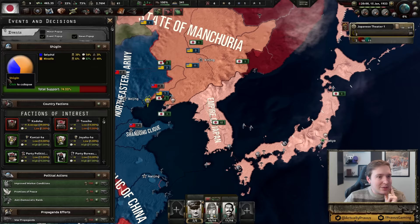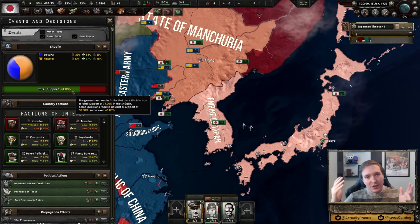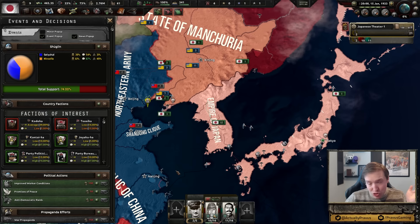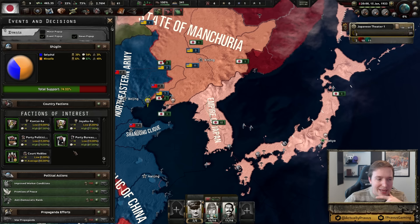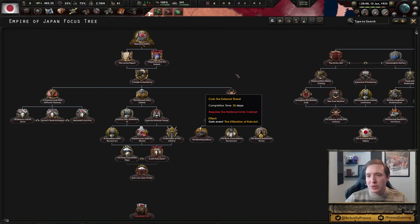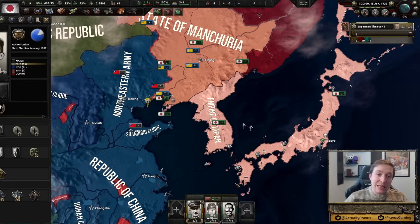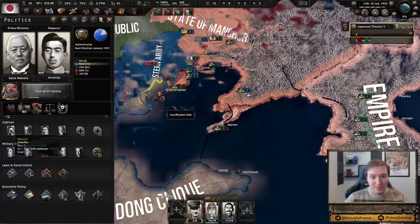Hey, look — this is the parliamentary system we've been talking about. We can see what some of our government support is looking like. There are supposed to be different ideologies and sub-ideologies within that — for example, democracy might have a sub-ideology of social democracy. But in authoritarian nations like Italy, Germany, and Japan, instead we get these Factions of Interest. We've got several right now, including some that do not support me much yet have a lot of influence, and some who are less influential but support me quite a lot. We probably want to give power to the right people to ensure strong control of our government, and having the right people in charge will determine what we can do with certain national focuses.